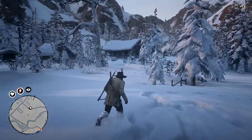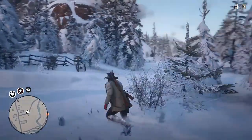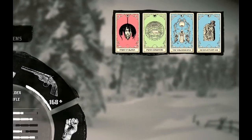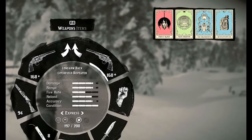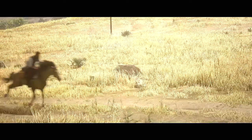Before we get into talking about the best ability cards, you guys must know that there are different kinds of ability cards. There are some that affect your Deadeye, some passive ability cards, combat cards, recovery ability cards, and defense ability cards. We're going to be starting off with the defense ability cards.